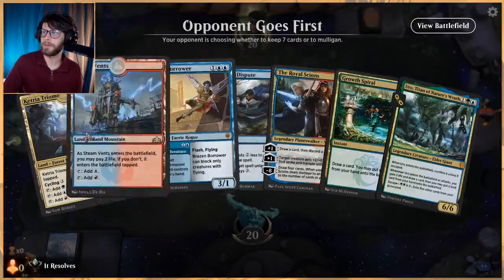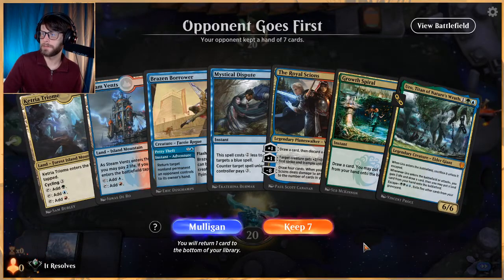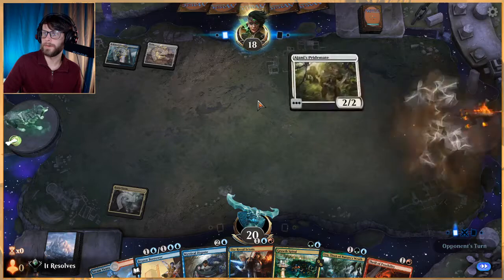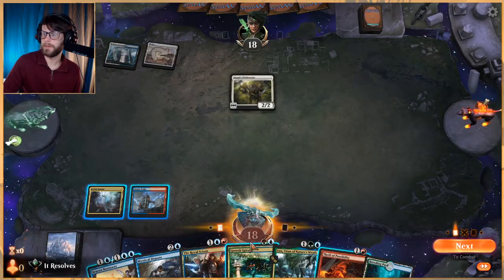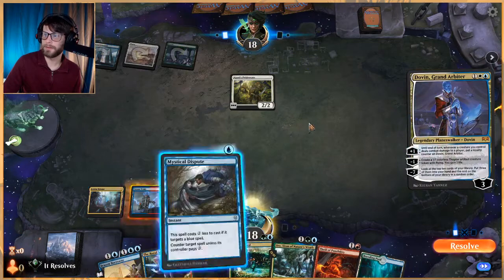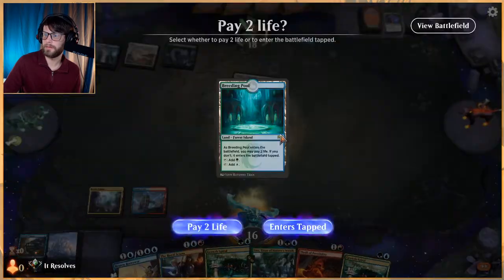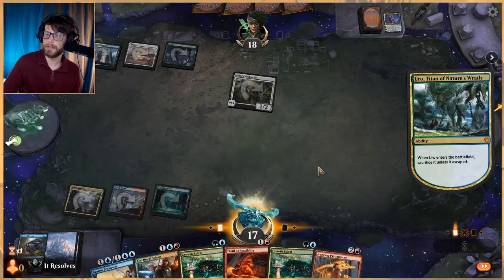That was unfortunate — we kept drawing lands as our second card per turn, not as our first. If we'd drawn a land first we could have killed something, gotten the Pyromancer out, and been in at least decent position. That was a slow hand for sure. This hand is also a bit slow but we do have Growth Spiral to help. It's a very interactive hand. Let's play the Ketria Triumph. They shocked themselves — interesting. I'm going to counter this 100%. Glad we waited. Let's Uro.